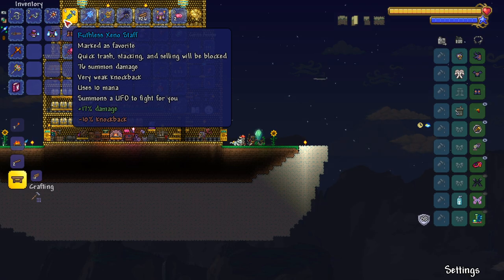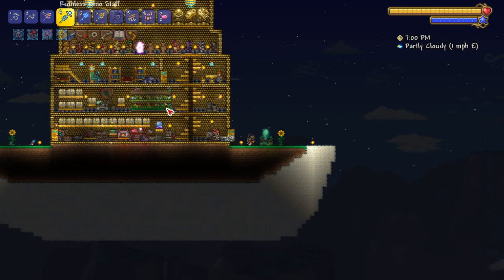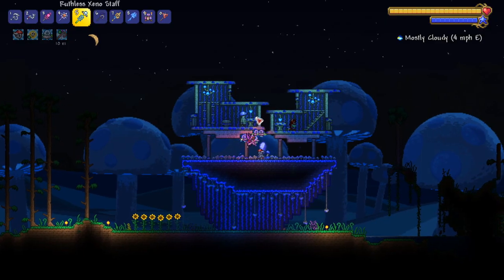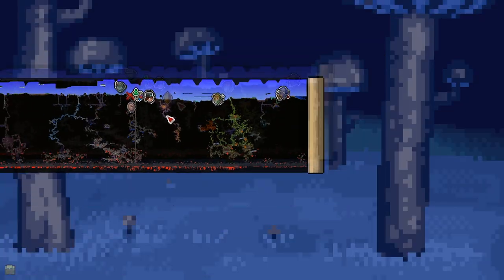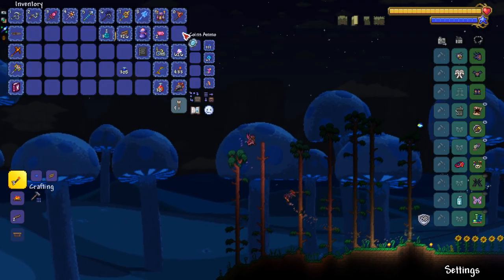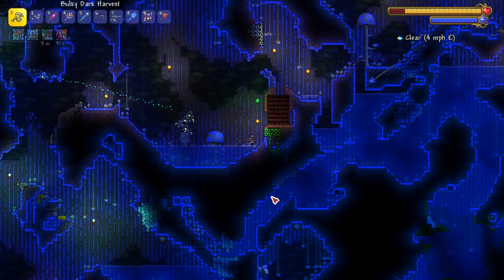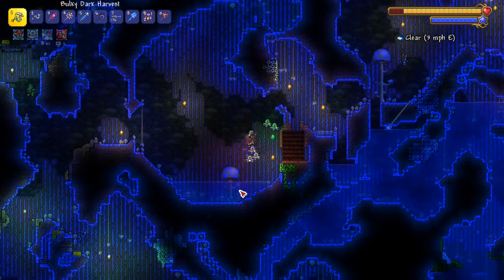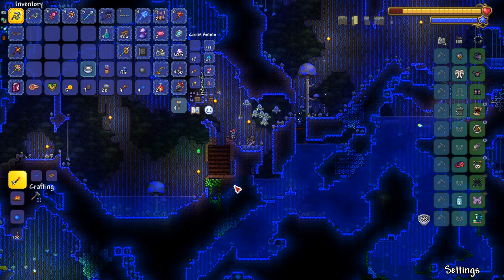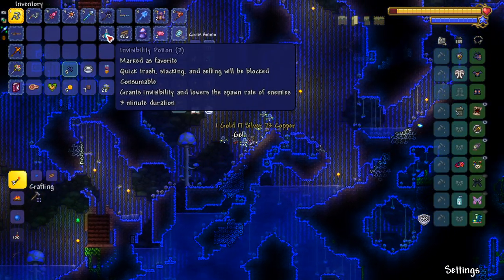I really don't know — should I fight Fishron or do old ones army? I think I should farm old ones army to get enough for a couple more tier three staffs. But I also can't do that on my world, I'd need to kill a mecha boss on another world. Since I don't think I can take on tier three old ones army, we're gonna buy some dark blue solution and mix up the jungle a bit — turn a little of the jungle into a mushroom biome so it's easier to find the truffle.